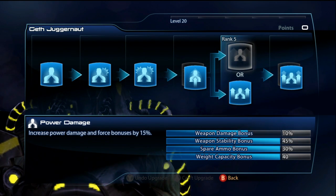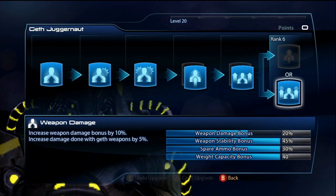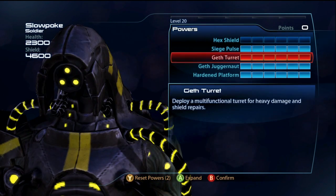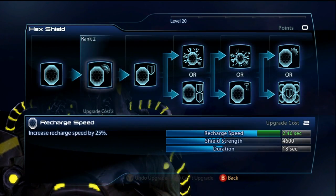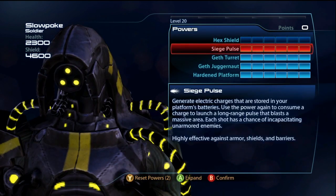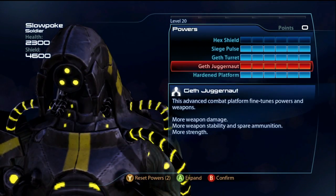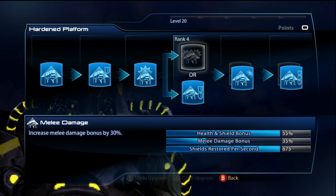Stability is great for things like the Hurricane. Spare ammo would be good for the Cerberus Harrier and other guns. You could go for power damage if you're not going to use an SMG — maybe if you're going to use a pistol. And I go for weapons damage at the end. That's the one you might want to skip if you don't want to reset this guy out of Hex Shield. Weapons damage is normally what I would recommend.